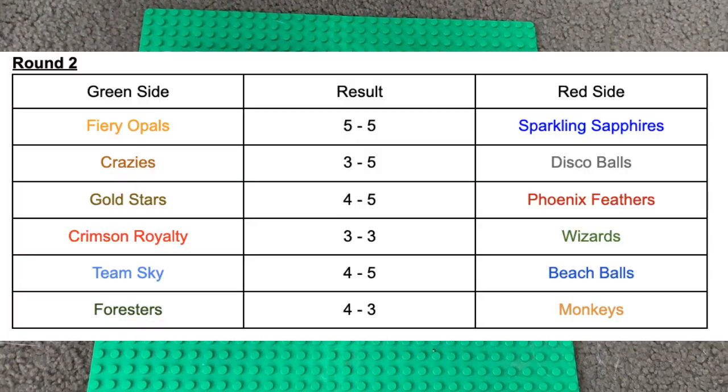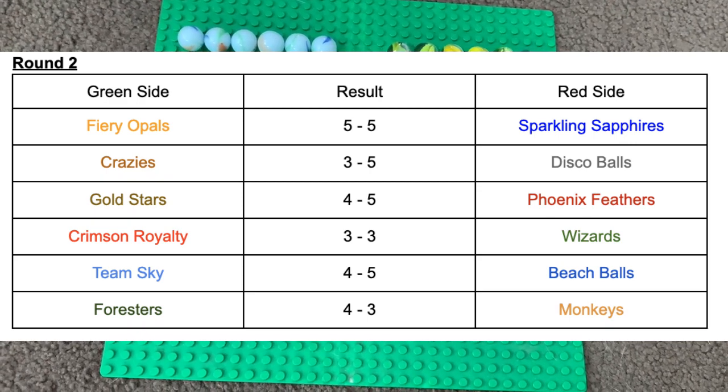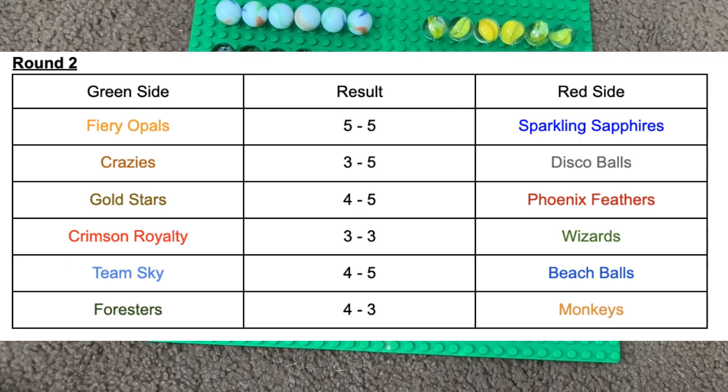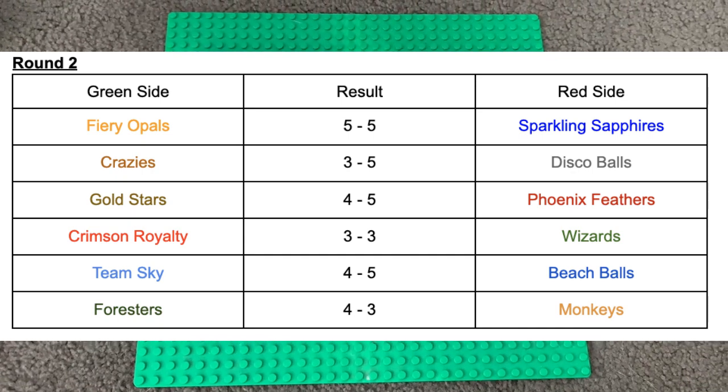And that concludes us for this round. You can see the results up there: Fiery Opers and Sparkling Sapphires draw; Disco Balls beat the Crazies; Phoenix Feathers beat the Gold Stars; draw between Crimson Royalty and Wizards; Beach Balls beat Team Sky; and Foresters beat the Monkeys.